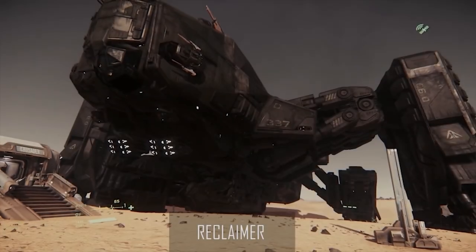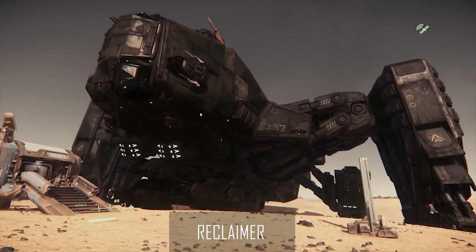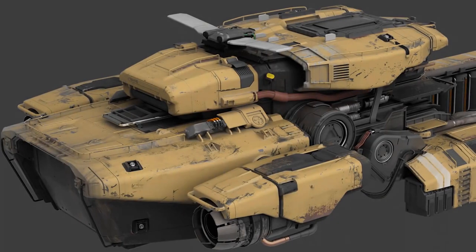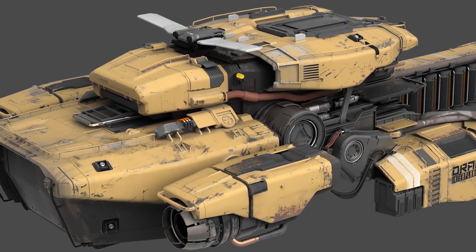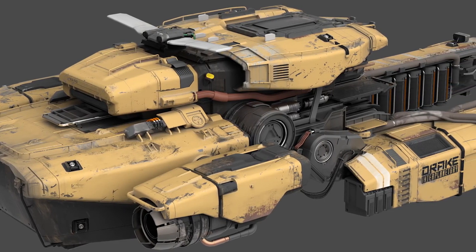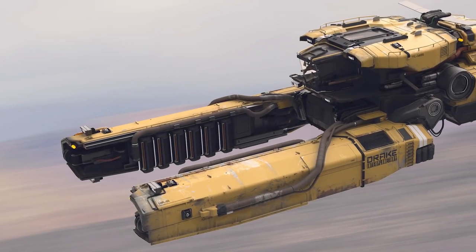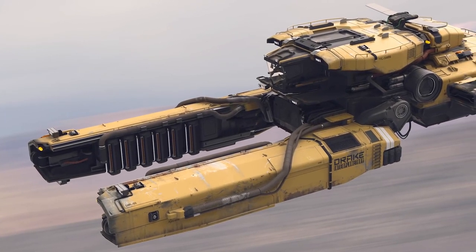With the release of the Aegis Reclaimer as an endgame ship, CIG needed a salvage gameplay starter ship and the Drake Vulture was born. Being Drake and telling the press repeatedly that they are not a company that sells to pirates, they are using pirate names pretty often — with the Cutlass, Kraken, Buccaneer and now the Vulture, Drake stays true to their naming traditions.